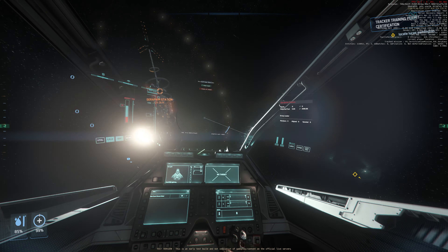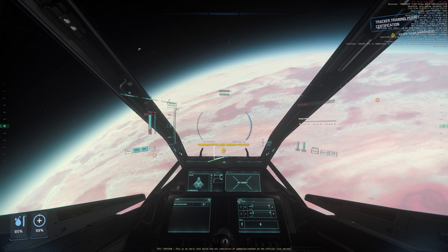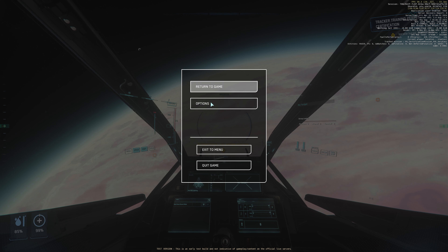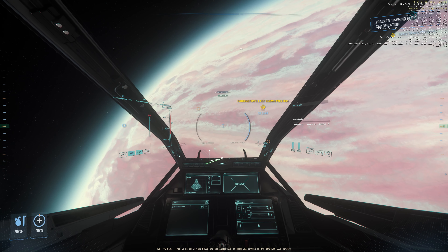This new build is very heavy on GPU. I have turned everything to max with clouds on reference mode and I only get 30 FPS when static. Turning clouds down from reference to high gives only about 4 FPS difference — not too much.